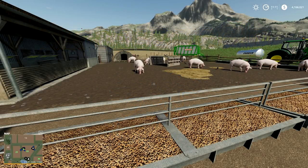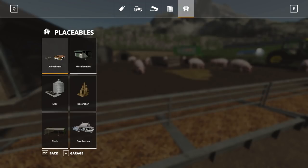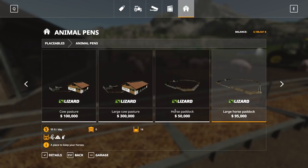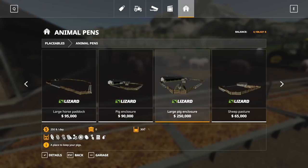Hello everyone and welcome to a Farming Sim 19 tutorial. Today we are talking about pigs. The first thing you need to do is open up the shop, go over to placeables, animal pens, and plop down one of your pig enclosures. The small one holds 100 and the large one holds 300.